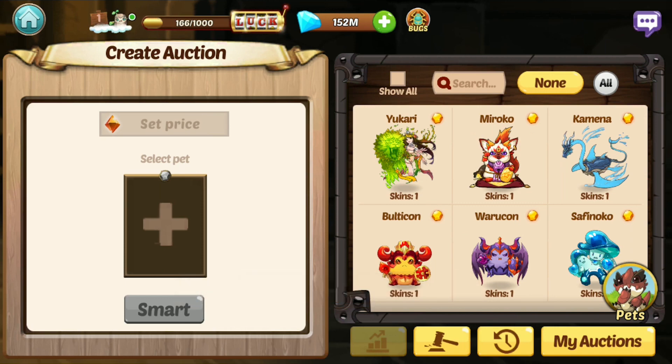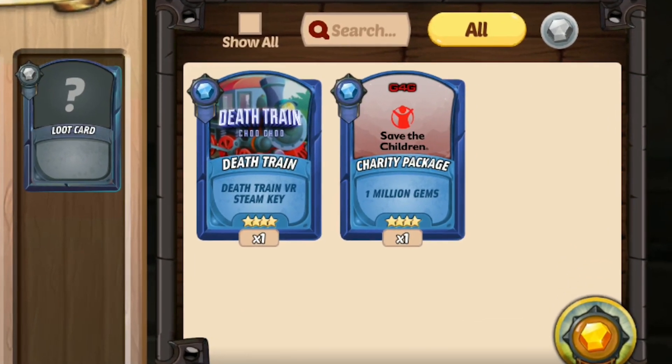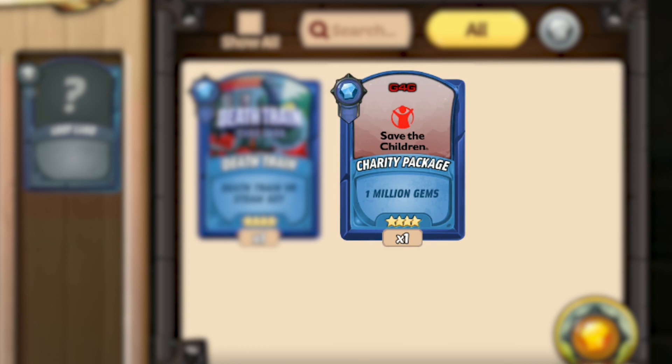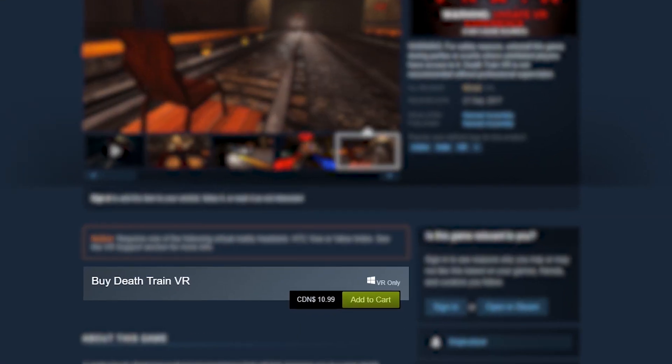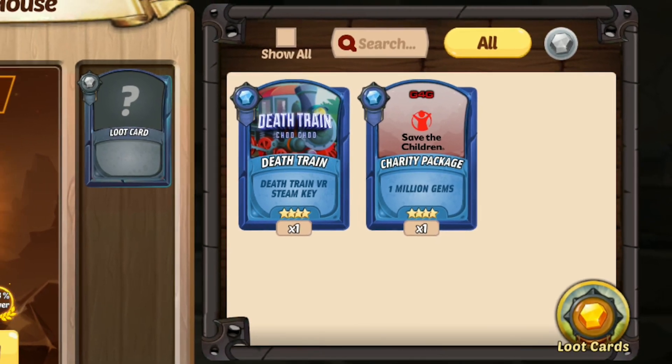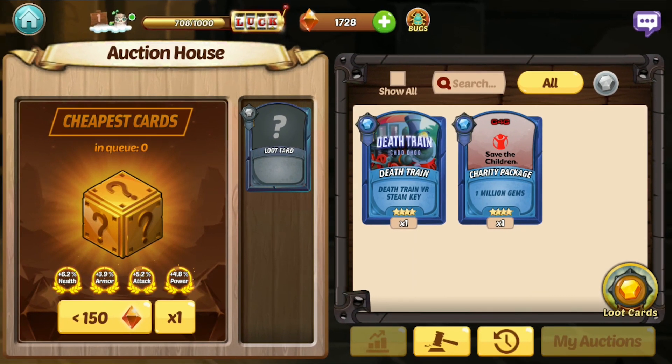Now that we've talked about pet skins, let's take a look at loot cards. Why would players want to collect loot cards? There's one obvious reason — if they are unclaimed, they can contain a lot of in-game loot, or they might even hold real world value. By subscribing to AtheneLive on Twitch, for example, you get the rare Save the Children loot card which gives you 1 million gems. You can also get the Death Train loot card after your first game of Slot Bingo, which is an example of a loot card with real world value, since the game Death Train costs roughly $10 to purchase on Steam. It should give you a clear idea of the potential to earn Krypton selling unclaimed loot cards.